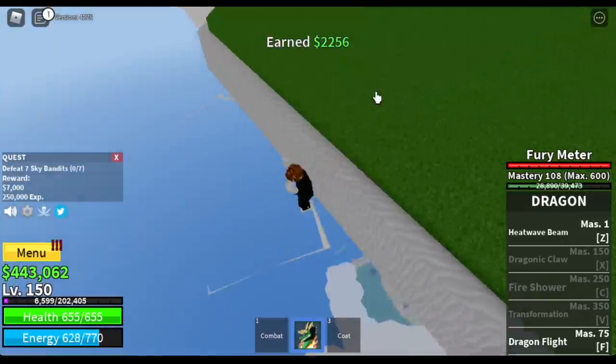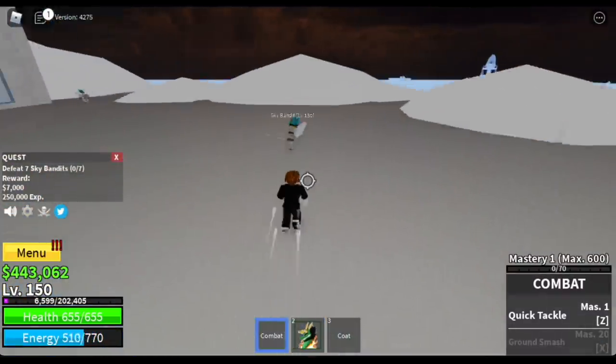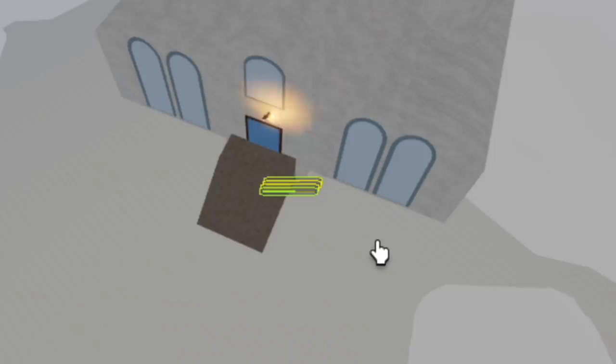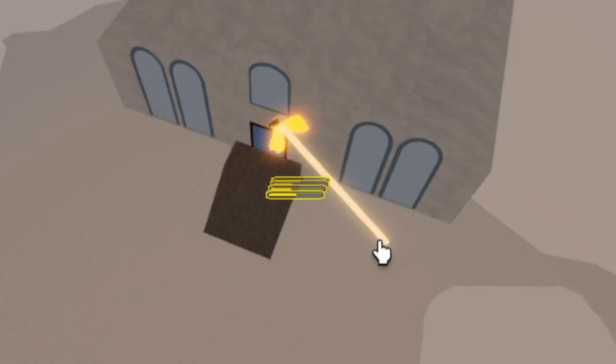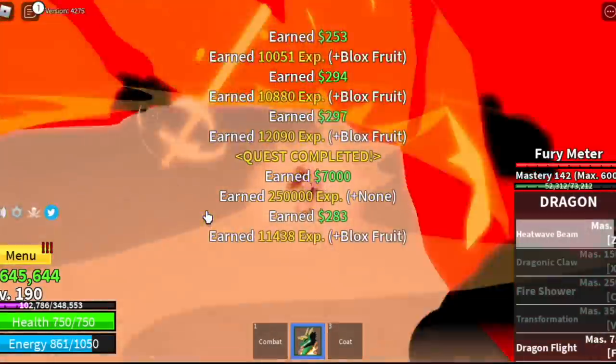Defeat seven Sky Bandits — this is kinda easier. Lure four at a time and use our technique. Look for a wall, or you can just jump and aim the skill so that when it explodes, they will not move. You can defeat them easily. Our goal here is to reach level 190, and after that go to the Dark Masters.